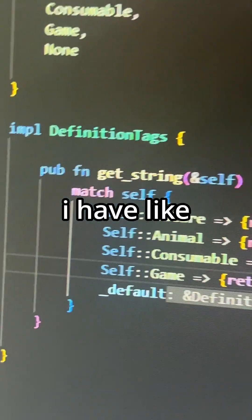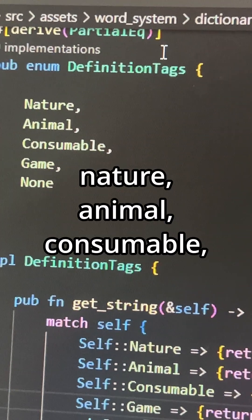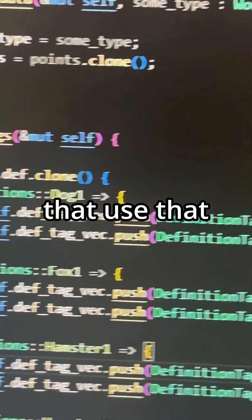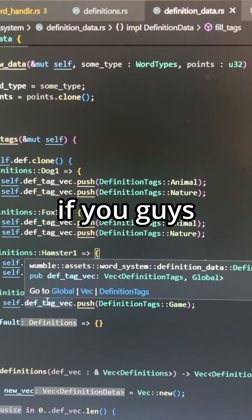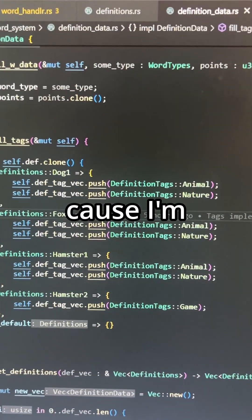At the moment I have four definition tags: nature, animal, consumable, and game. And only four definitions that use that tag system. But this will be more implemented within the actual game itself. If you guys have any words or tags you'd like to recommend, please let me know because I'm fairly open to whatever.